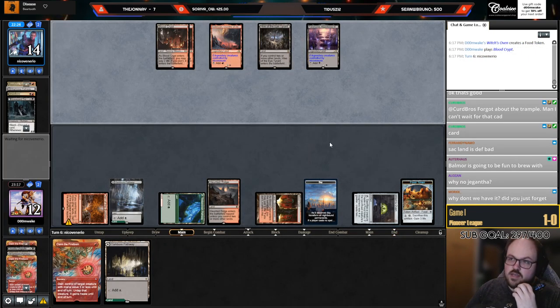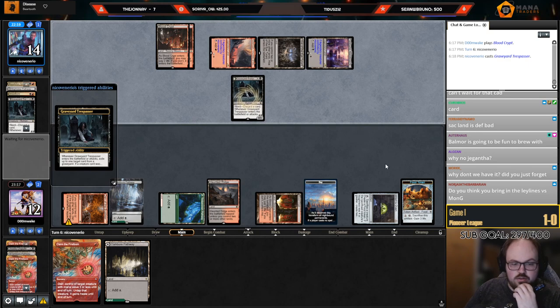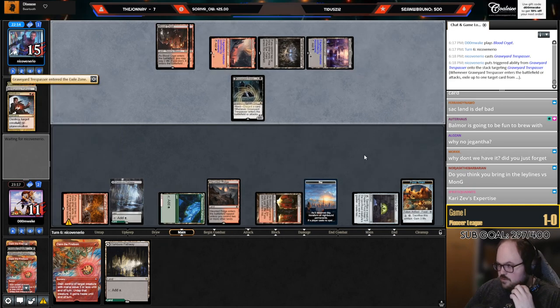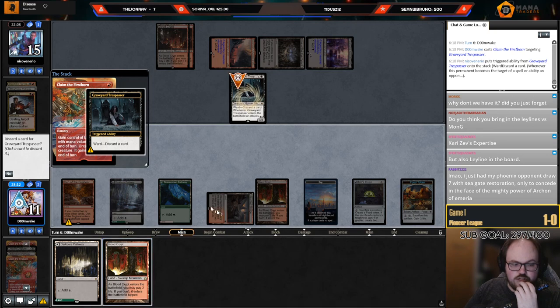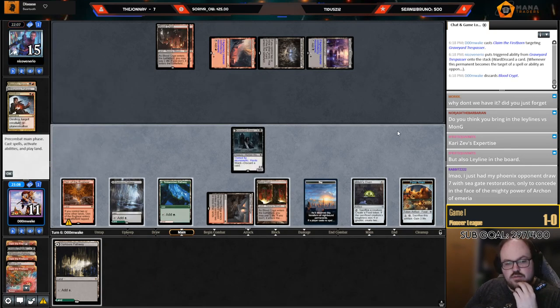Jegantha is good because we're playing Kari Zev's Expertise in the main deck, which is a nod to Mono Green — though maybe not the best idea. I don't think you bring the Leylines versus Mono Green. I don't know if I should go for the Den this turn — their last card's probably Push. I'm just going to make them hold it up.